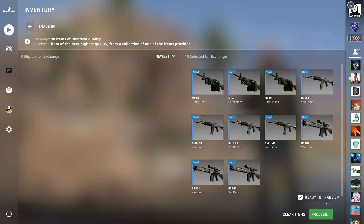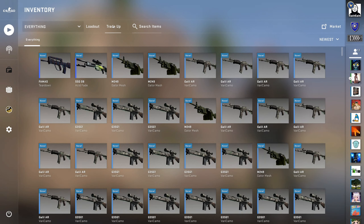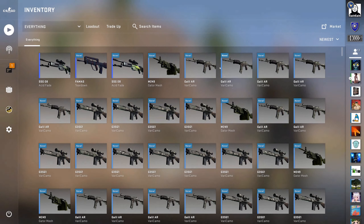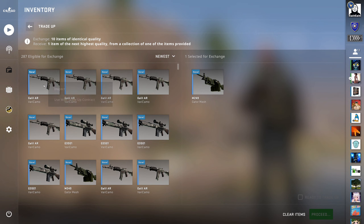Okay, let's ready up the second one. Can we get double Acid Fades? No, of course not. Okay, third trade-up... Nice! Two Acid Fades already? Does this mean that the lowest-floated ones are just going to be all bad hits? We'll see, let's not be pessimistic.